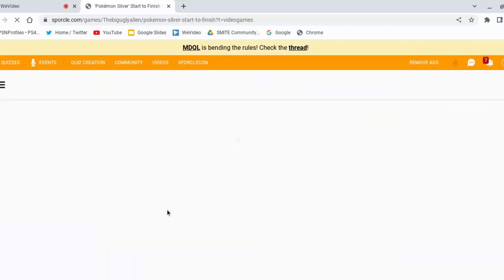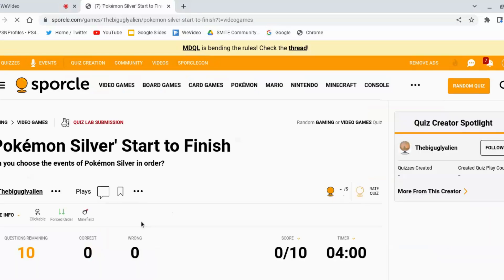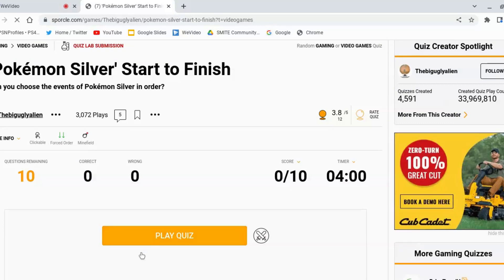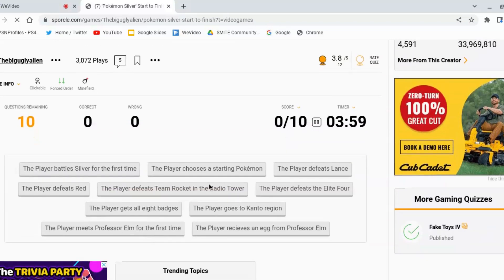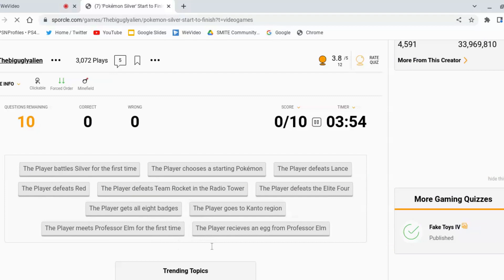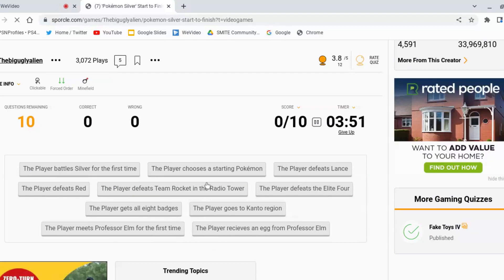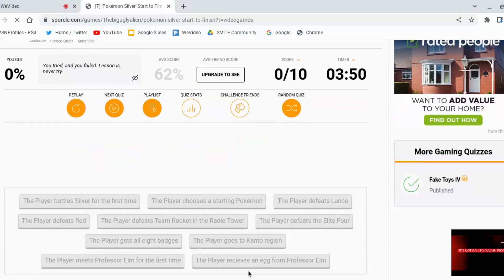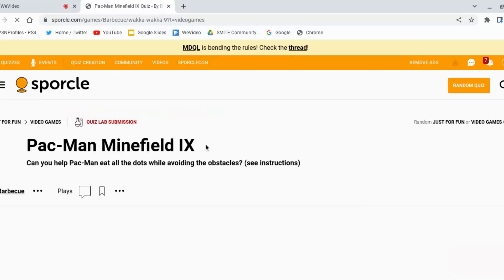Oh, it's actually quite interesting. I wasn't expecting that. Does Pokémon Silver start to finish? I don't choose a starting Pokémon first? I think it was — you battle Silver for the first time, or you receive an egg, then you battle Silver, and then you choose a starter Pokémon. I think it's somewhere like that. I've played Silver as well. I guess I've just accidentally gone into a random quiz.